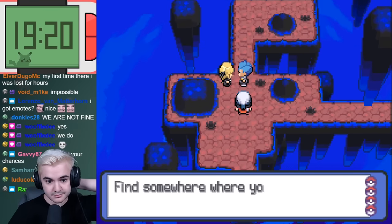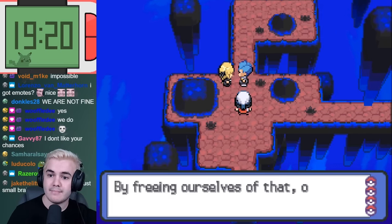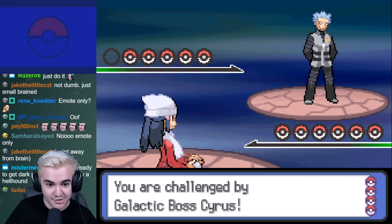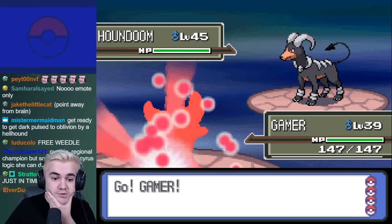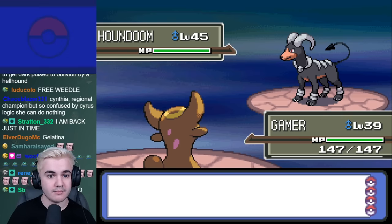At this point I was pretty confident that our team could beat Cyrus, but I was also well aware that this is going to be easily one of the hardest battles in the game. Cyrus' team consists of Houndoom, Honchkrow, Crobat, Gyarados, and Weavile. I kinda went into this battle without a plan, which to be transparent was a majority of this challenge, but nothing could have prepared me for how absurdly difficult this battle really is.